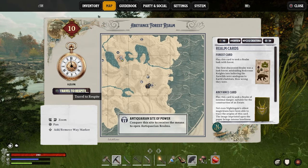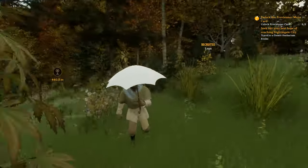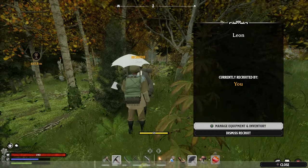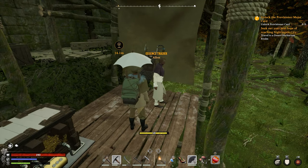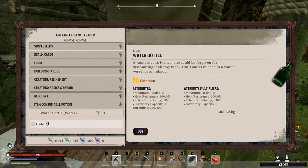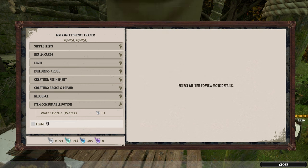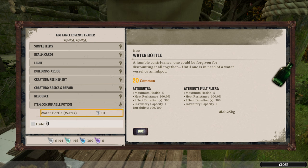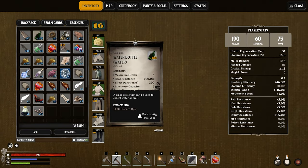The way I've been doing it is very simple. On the map you want to go to the antiquarian site of power — that's where the essence trader is on your home world. We're at the antiquarian site of power here and this is where we can find the essence trader. I'm going to speak to the essence trader and go down to item consumable potion. There's a bit of a cheat method at the moment to get quite a lot of dust — that's dust down here in the bottom left. I'm going to buy some water bottles; they only cost 10 dust each. I'll buy a little bit of these.